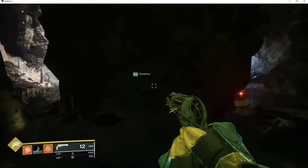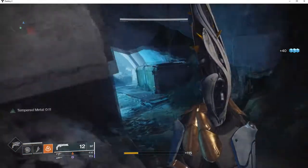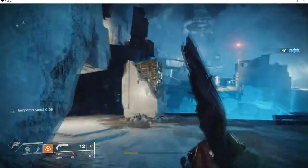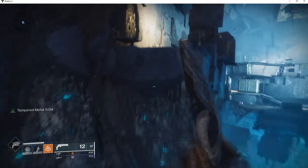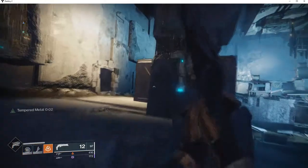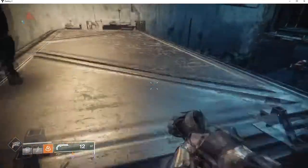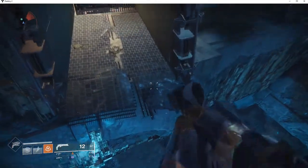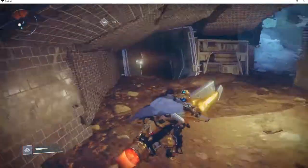Next, you're gonna want to drag your ass all the way to Nessus and enter the Rift Lost Sector, which is literally right next to Failsafe. Once you arrive in the main room, hop up to this ledge and enter this huge box — that is actually my house — and you can steal one of my nodes, because I don't need it anymore. After you steal from me, head to the Glade of Echoes.